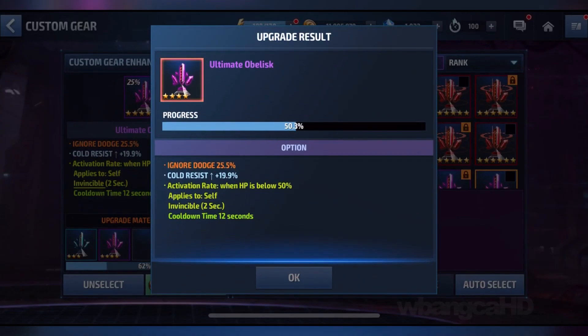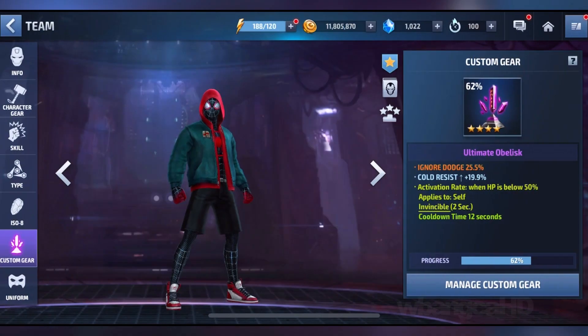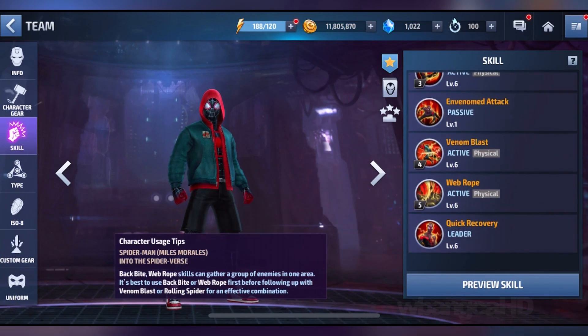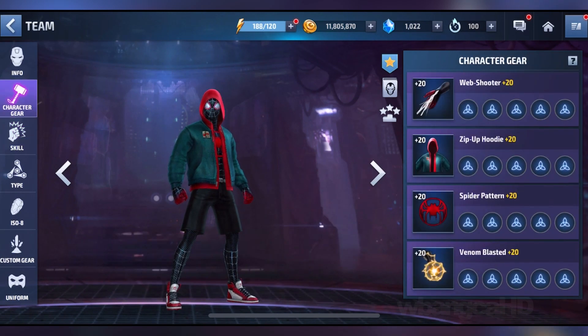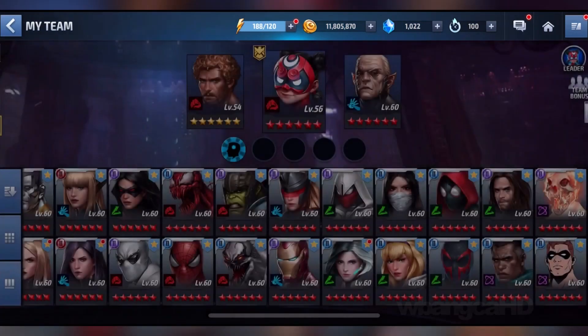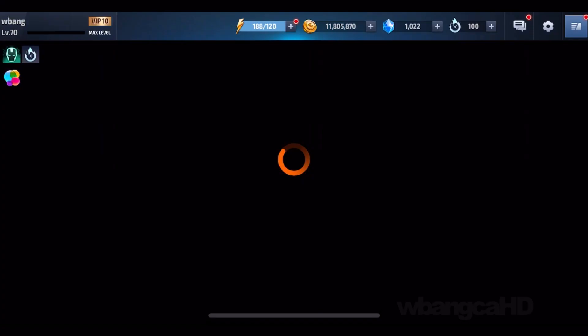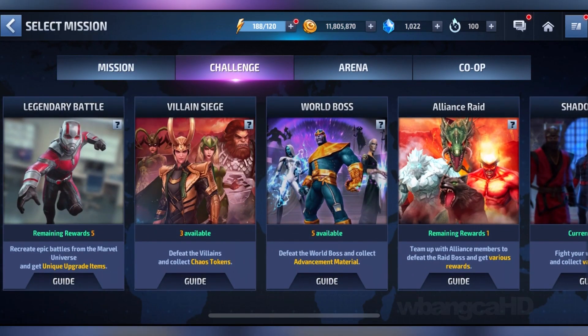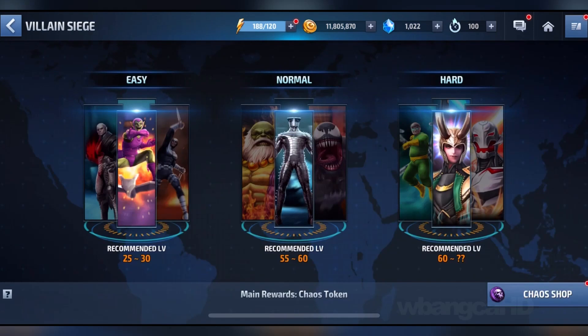We put Ignore Dodge on there, but I don't have enough of those to level up unfortunately. All the skills are ranked up. I don't have any Uru on him, and I don't want to waste any Uru on him either.